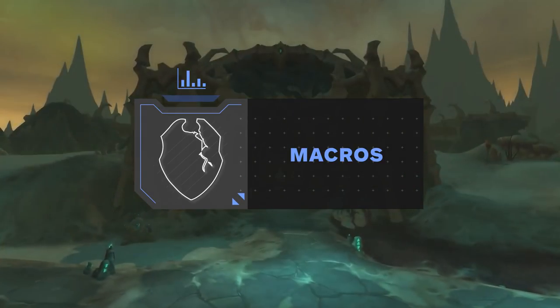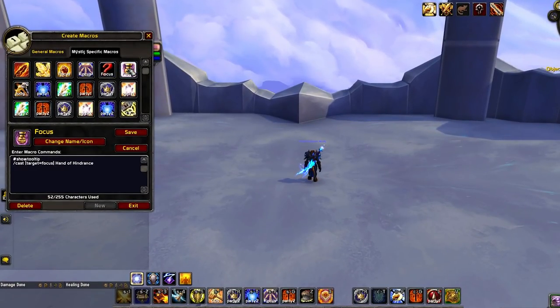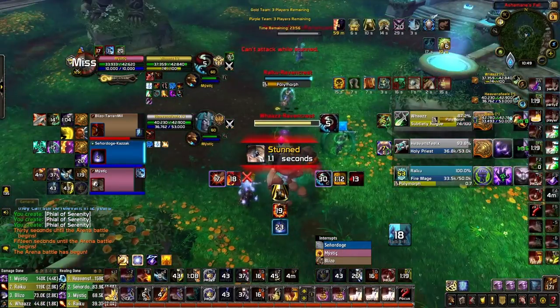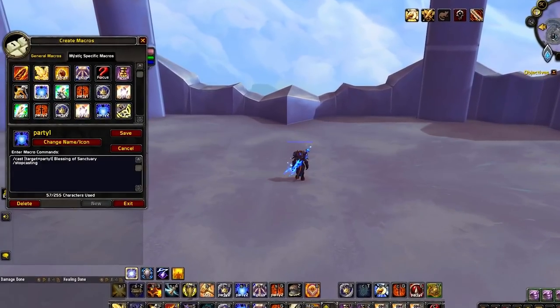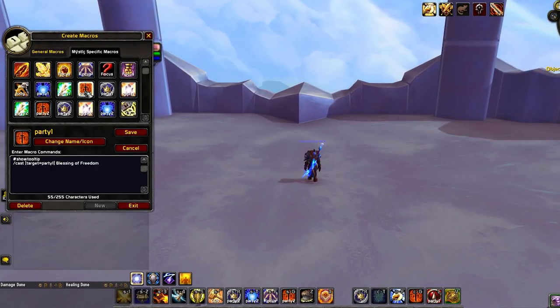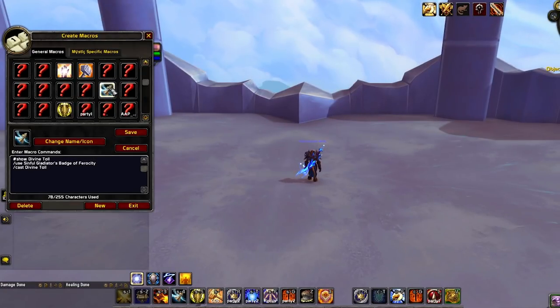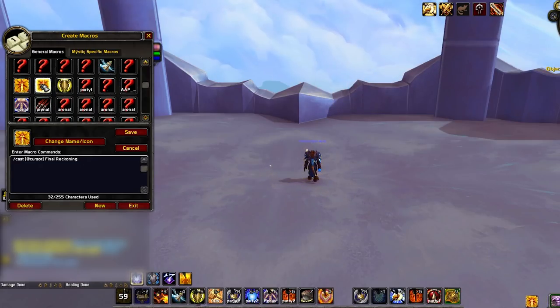Last up we've got macros. This section will just cover any important macros you need as a ret paladin. First and foremost, focus macros are vital for interacting with a specific player on the enemy team no matter who you're targeting. You'll need these for Rebuke, Hammer of Justice, Hand of Hindrance, and even Repentance if you ever decide to play it. As rets are a hybrid spec, they have plenty of tools for assisting their team by casting spells directly on them. It's super important that you streamline this process by having macros that allow you to instantly use spells on the correct target without having to manually target them or mouse over them. We suggest making cast at party 1 and cast at party 2 macros for all of your utility including Blessing of Sanctuary, Freedom, Protection, Sacrifice, Cleanse Toxins, Flash of Light, and Word of Glory. Alternatively, you can directly input the name of your partners into your macros. We've then got two quality-of-life macros: simply macroing your badge with your Divine Toll will streamline your burst sequence, and creating a cast at player or at cursor macro for Final Reckoning allows you to cast Final Reckoning without needing to click first.